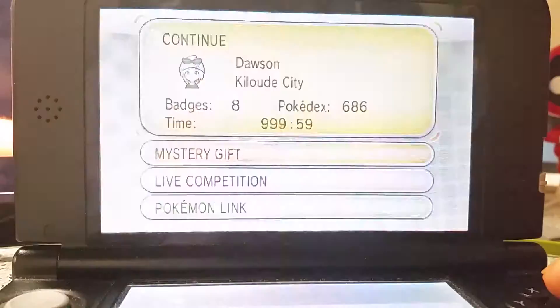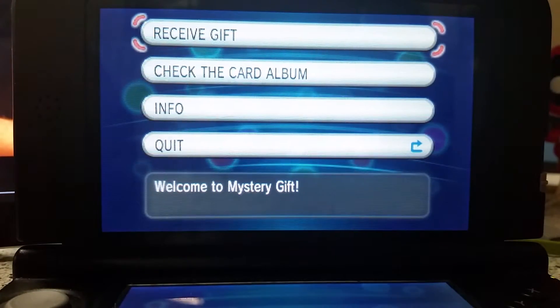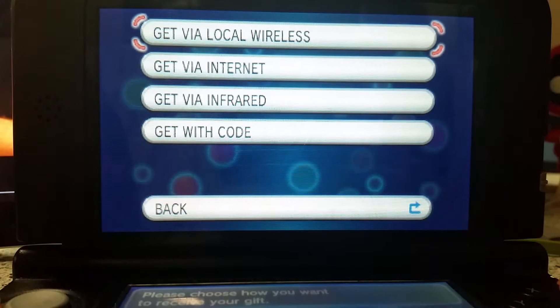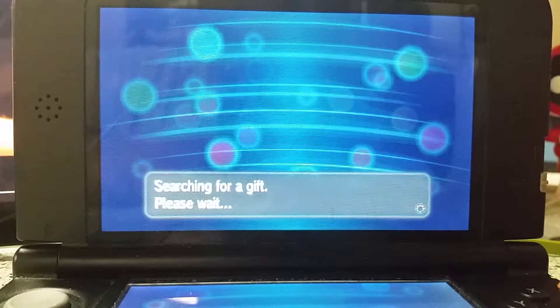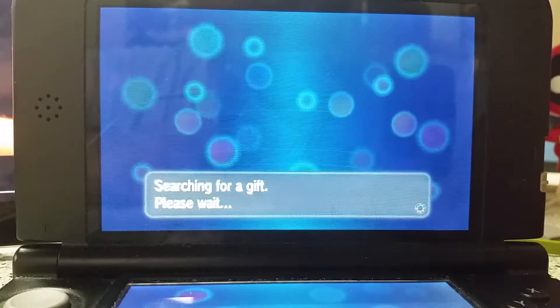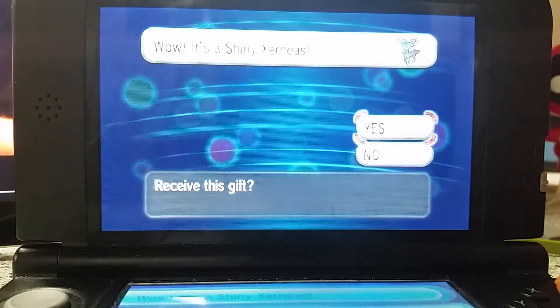All you do is open up and launch your game, press Start, and go to Mystery Gift. Go to Receive Gift, open up your channel, and get it via Internet. Press Yes — you're just going to connect to the Internet. It could take up to a minute or two depending on how fast your Wi-Fi is. You can even go to your local Starbucks or McDonald's to get this event — you just have to have some type of Wi-Fi.